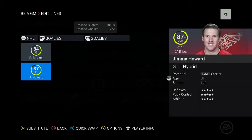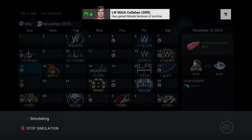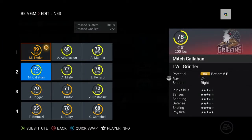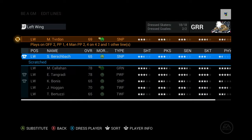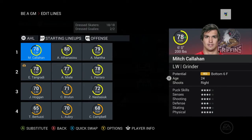Let's sim ahead to next week. I didn't check morale — I probably should, but we'll check it next week. I'll edit lines manually. Let's bring Mitch Callahan up to the first line. Hogan's the captain, isn't he? And let's bring Tanggrady up — yeah, that'll be fine.